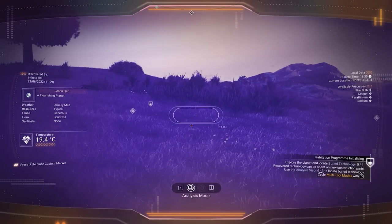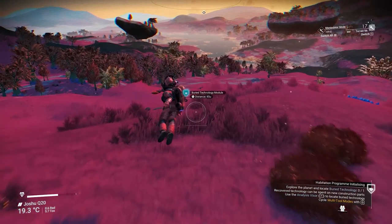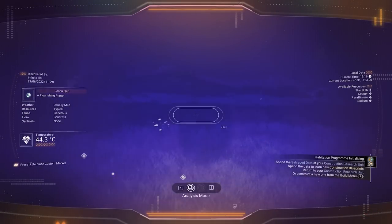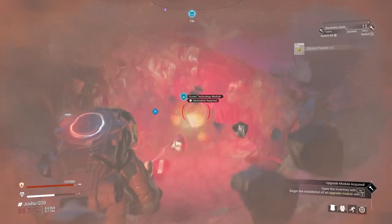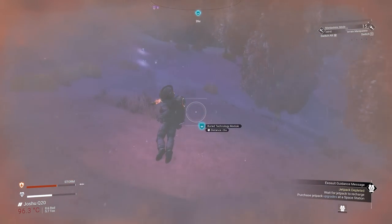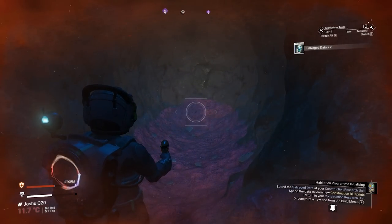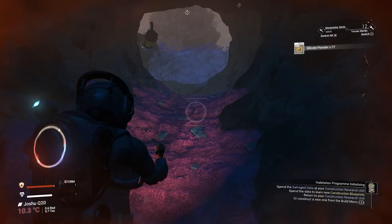You'll need quite a few salvage data modules, so open up your analysis visor and pay attention to the icons pointing you towards buried technology modules. Use your terrain manipulator to dig them up — this gives you anywhere between one to four of these tag modules needed to unlock blueprints. I'll repeat this a number of times until I have at least 10. By the way, if you get caught in a storm and don't want to take damage, you can simply use your terrain manipulator to build up your own cave and protect yourself from environmental hazards — a really good tip.